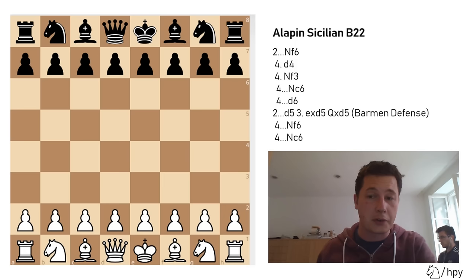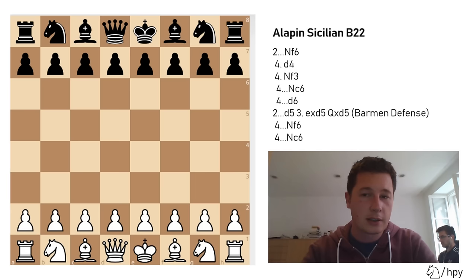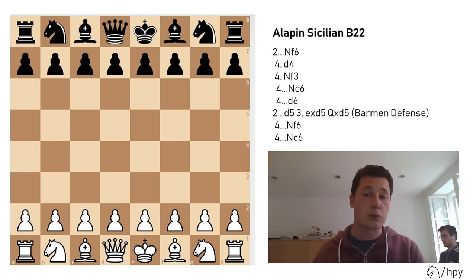It was named after Semyon Alapin, a Russian master who lived in the 19th and early 20th century. It's a defense which was never really held in high regard until the second part of the 20th century, when people realized that black's second move d5 isn't such a strong response, and that black doesn't equalize easily. Prior to that, it was considered that after e4, c5, c3, and then d5, black had already equalized, but then that changed.